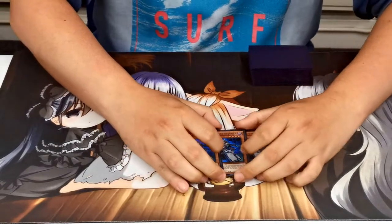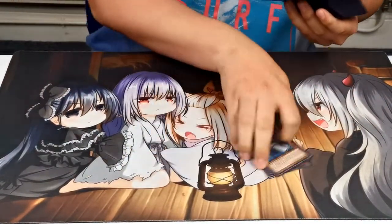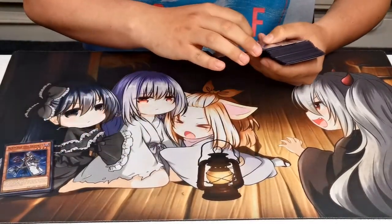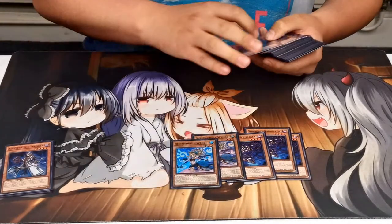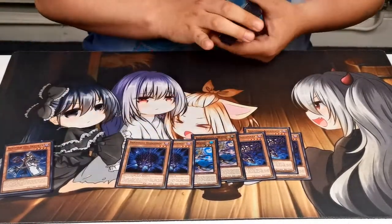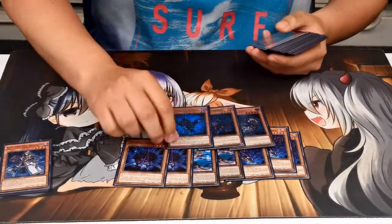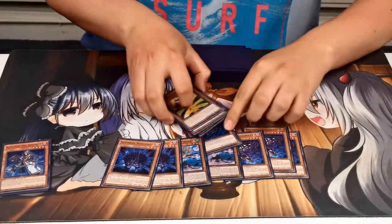Aleister is the best monster in the deck — it gets into the Invoked package obviously. I play a very heavy Shaddoll monster lineup: three Shaddoll Squamata, two Shaddoll Wendi, and two Shaddoll Hedgehog. Then for the one-ofs there's one Beast, one Dragon, one Falco, and one Ariel.